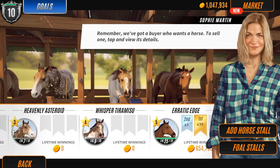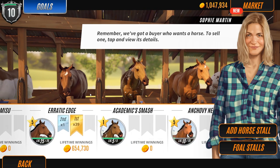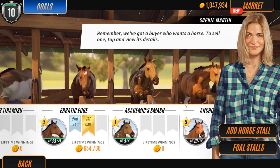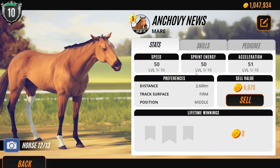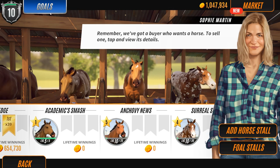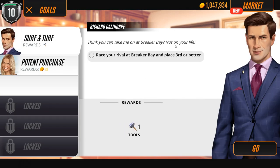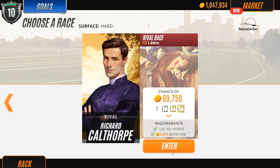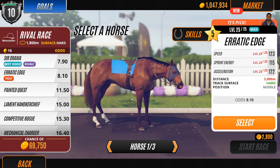Does Erratic Edge have 112? Yeah, she has 112 - but that means we'd need to train a level 5 horse up to that level and then sell them. I guess with Tiramisu we could try training to that level and selling her, because I'm kind of attached to Erratic Edge now. But we also need to race our rival at Breaker Bay and place third or better, so let's check that race real quick.